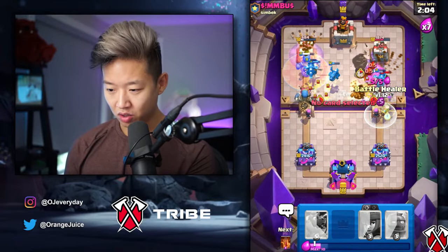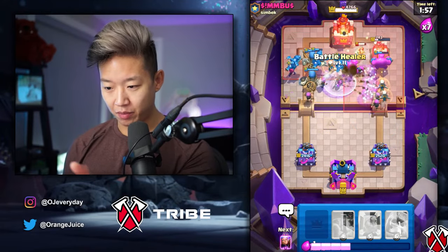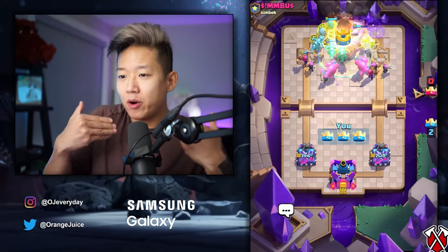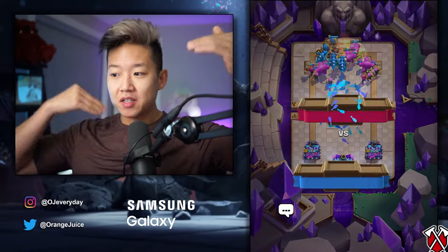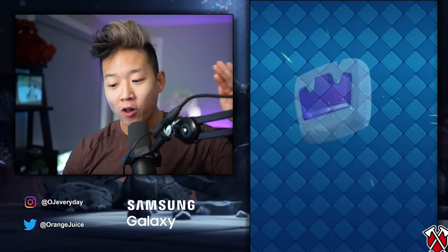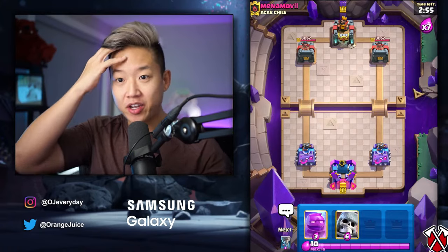We just do, okay? Don't question the process. Once you start winning, you start saving the mirror and you gotta adapt. Sometimes you gotta mirror Electrodragons — in this case because he had a lot of swarms. Sometimes you have to mirror Battle Healer; if they don't have anything to counter Battle Healer, you just kind of stack it up. And then at the end, once you get pocket control, you go full in with elixir golems. You have to be dynamic with your mirror — that's how you win.